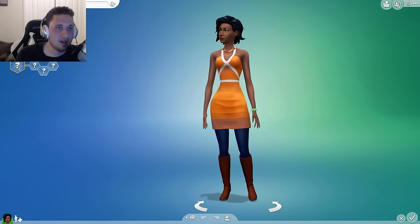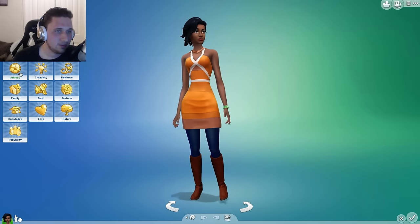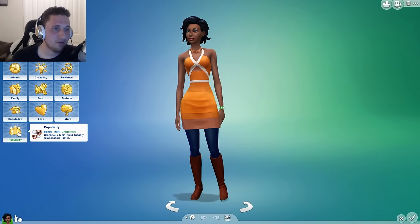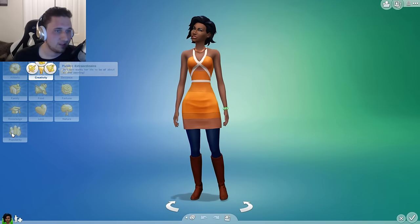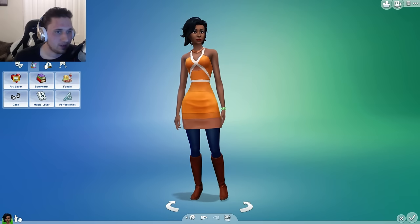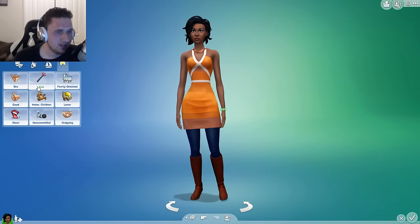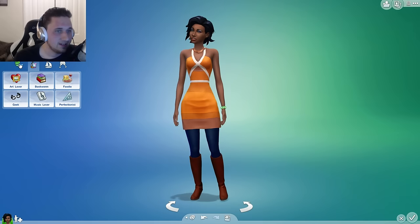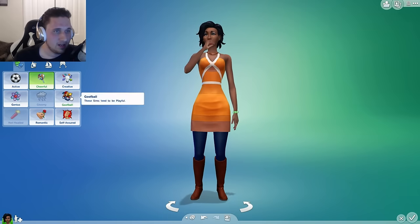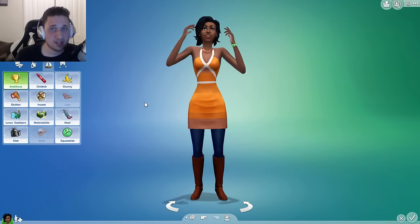We'll call her Busy Body. Now, do we have new aspirations? I don't see anything here. Let's have her be creative and a popular friend of the world. Now let's see if there's any new traits — I really don't see anything new in the trait section. We don't need new traits; we got so much new stuff. Let's make her cheerful, a goofball, and very ambitious. She wants to succeed in everything — she does, because she's a Busy Body. Get to work, baby.